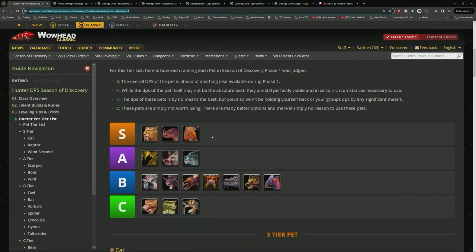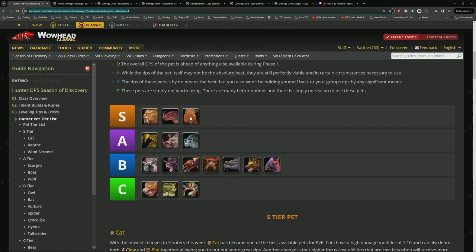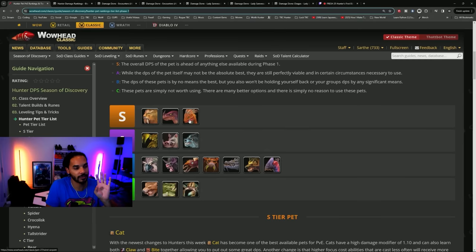What pet is the best for hunters in phase one in Season of Discovery? There's been a lot of changes with pets and I've released a guide already, but let's retouch on it because I keep getting this question. You've probably seen the tier list from Verimos showing cat, raptor, and wind serpent, and people just assume cat and raptor are best. There are a lot of caveats that go into this.